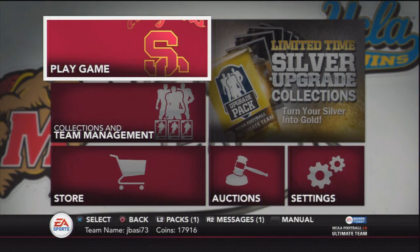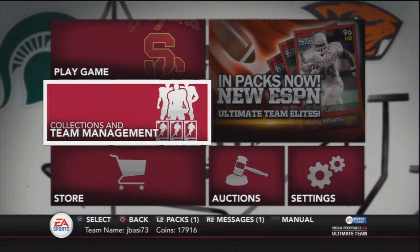What is good YouTube, JB here, and this is going to be episode 11 of my How to Make Easy Coins series for NCA Ultimate Team — pretty much a series where I show you guys how to make coins so you don't have to spend money on packs.